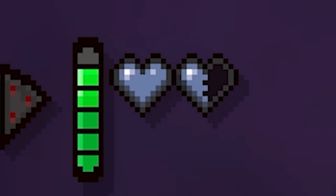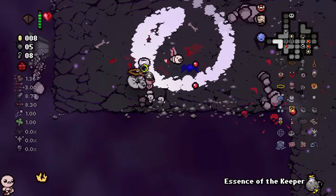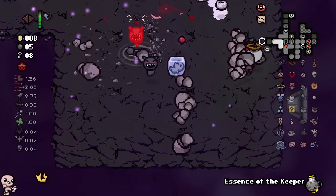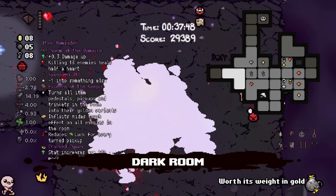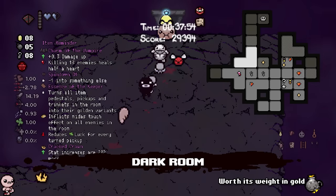I'm actually gonna die. How about we just get one more roll in and we leave — it's gonna be real simple. We aren't gonna die pathetically. Please. All right — we got Conjoined, we got Dr. Fetus. I'm gonna die. What is that run? What did you just give me? Why would you do that? Take the soul heart and we just go.